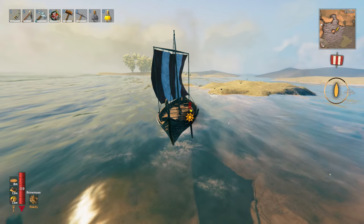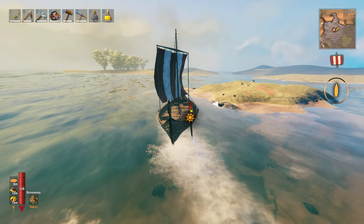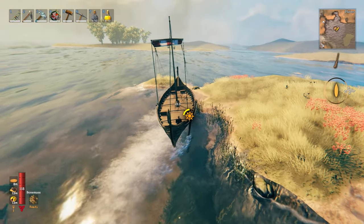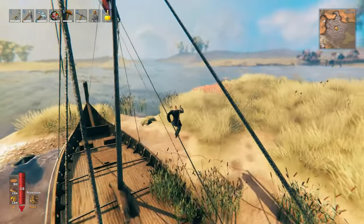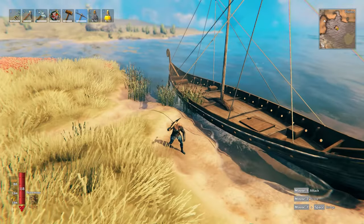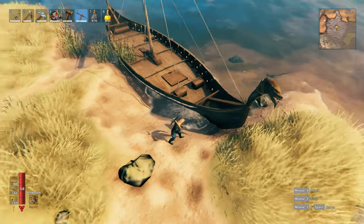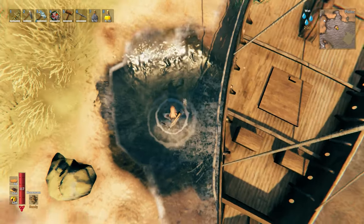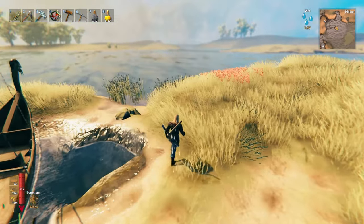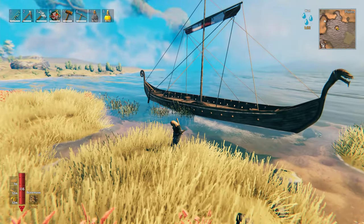Have you ever been out sailing and then due to some fog or some other unforeseen circumstance you end up with your boat stuck — you're beached and you can't get out? You can jump out, grab your pickaxe, and start chopping away. Sometimes this will work, but sometimes when you do this trying to get your boat out you end up floating, and it's really hard to get it out. Maybe you're in a kind of dangerous place that you don't want to hang around digging for a long time.